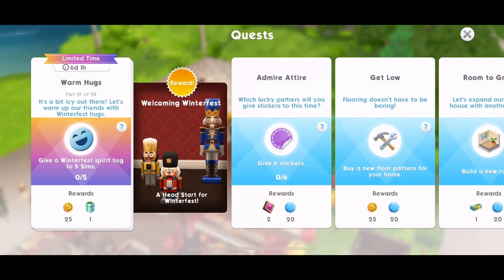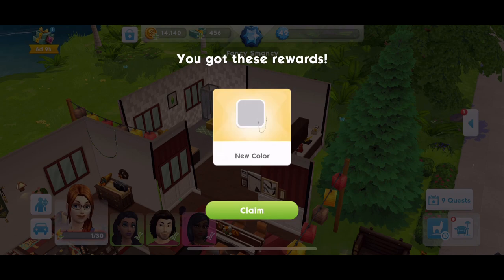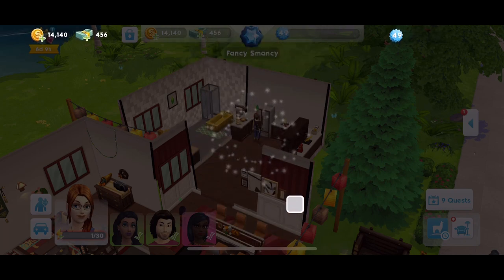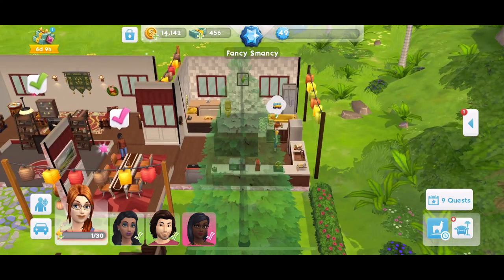Part 21: it's a bit icy out there. Let's warm up our friends with Winterfest hugs — give a Winterfest spirit hug to 5 sims. We got a new colour as our present. I really want to get all of the colours in these lights. I think we need to get some more energy.